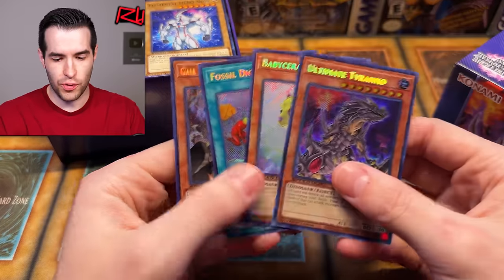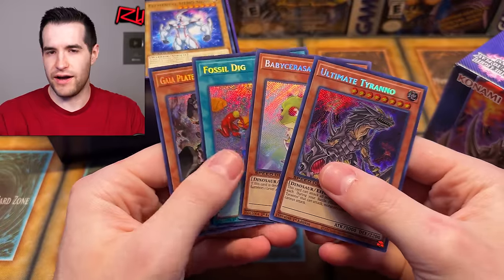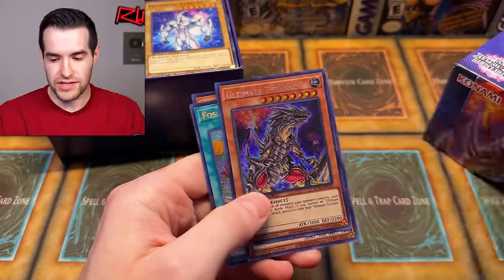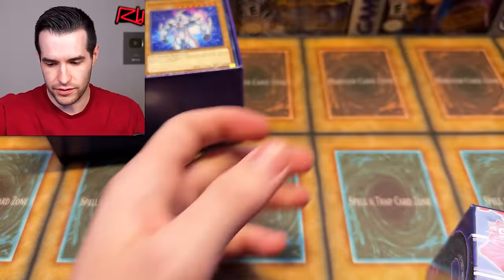Oh my goodness — the dinos got a super upgrade here. A lot of these have high rarity like collector rares and stuff, but if you're playing dino, you get three cards upgraded to secret rare right there. That's pretty amazing. Tyranno Hassleberry makes sense as the dino guy. Dino DNA, as you could say.